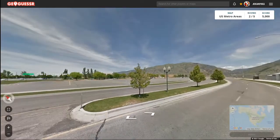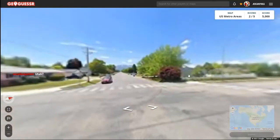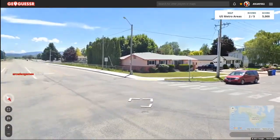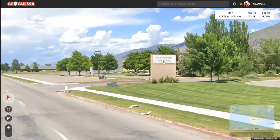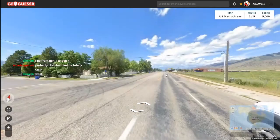Round two. This kind of looks like Idaho or Utah. You got the numbered streets that help out — 800 East and 300 South. That kind of looks like an Idaho plate. I'm gonna go north to figure out where we're at. Mountain Crest High School — I don't know if that's a suburb of wherever, but yeah it's gotta be Utah or Idaho.